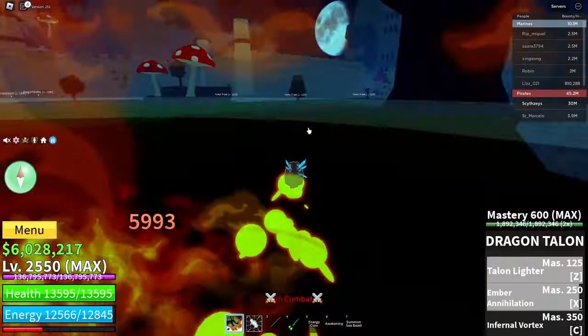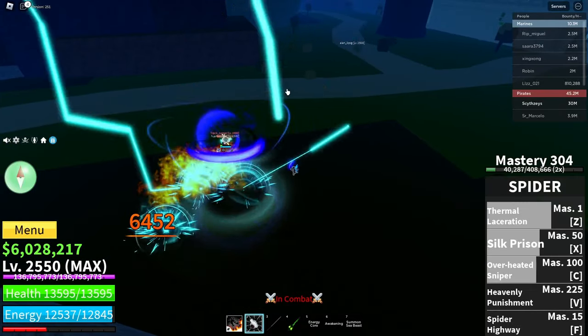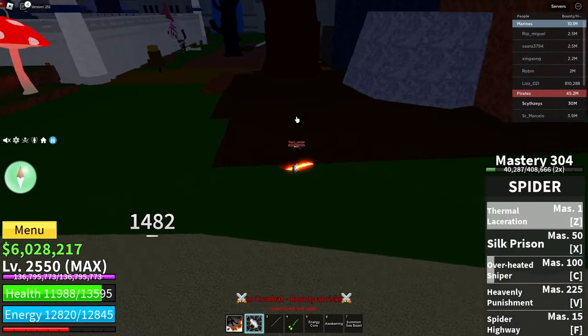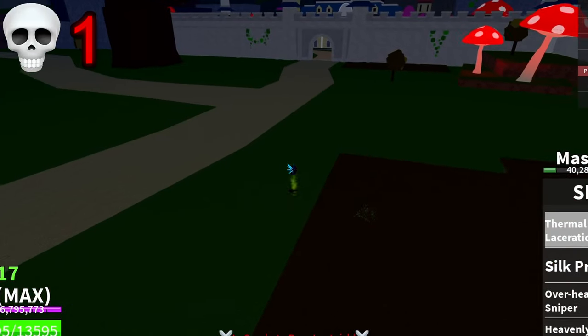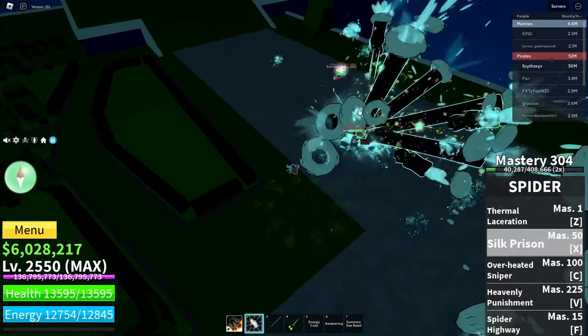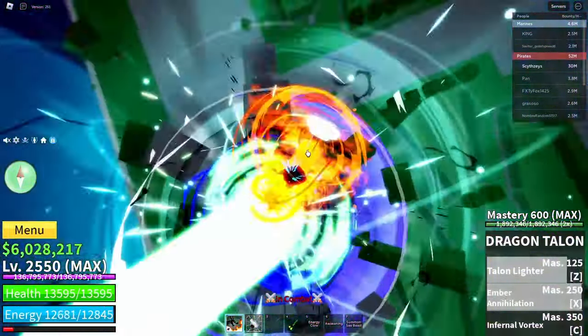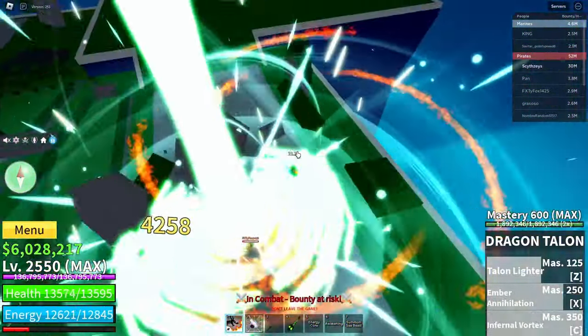We'll do this with Dragon Talon — this guy's a one shot! Pull him and easily dead. We got two other people right here. He's using Doe — pull him down, can we do C?